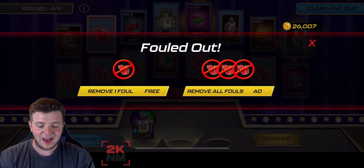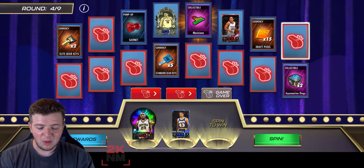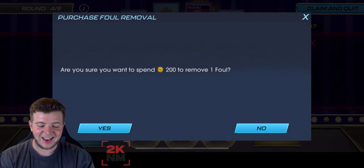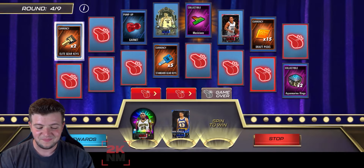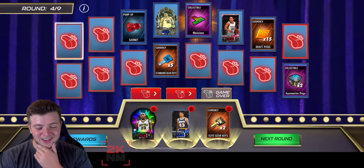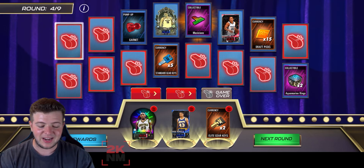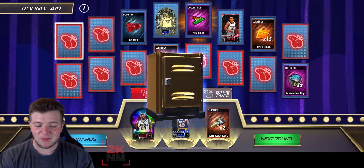It really picks up when you get towards rounds five to nine, I do believe. At the moment it's looking a little bit risky, but we have picked up a player to start off. I knew he was going to foul out — it's fine, we can remove a foul for free. I don't mind that at all. We did get another player there. Spin to win — we fouled out again. I knew it was going to get a little bit costly, but we could skip an extra foul out, and we did. So that's quite nice. I'm not going to bin any of these.